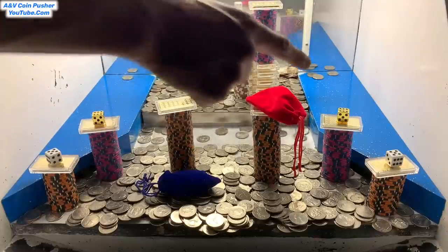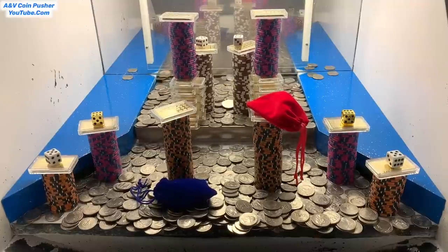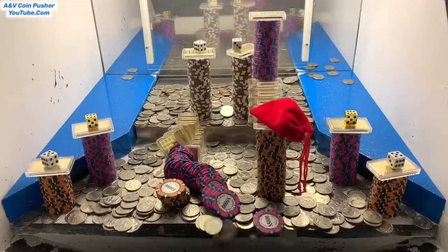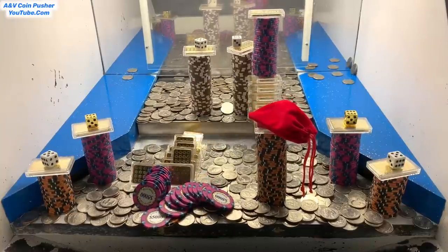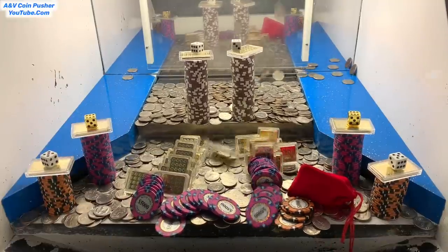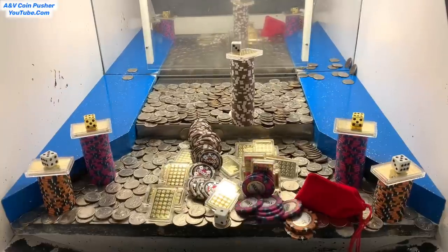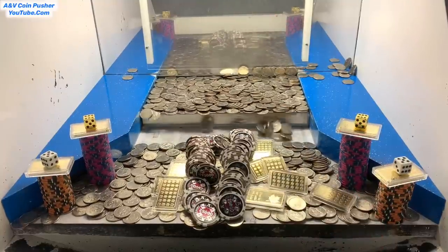Those towers on the corners might be a little difficult to get, but worst case scenario we could load up the machine with quarters using the skill stop button. That blue mystery bag is already about ready to go. Oh my goodness — that big tower back there on the pusher fell down and demolished the tower in front of it! Nice — that one did the exact same thing, that is remarkable. So take a guess down in the comments — let me know how much money you think we're going to make back today from a 50 million dollar buy-in.